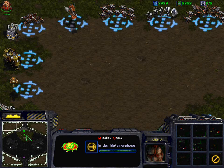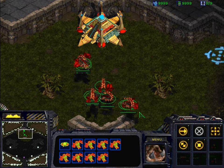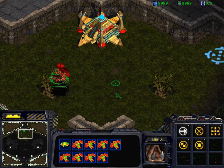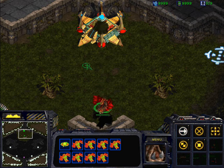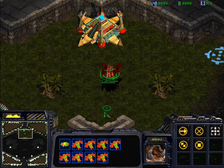You just select it and also select your mutalisks — you can hotkey this group. Notice what happens when I move those mutalisks around: they just form that one ball of flying mutalisks. And if you're good, you can do Korean micro. I can't, as you can see here, but it's possible.